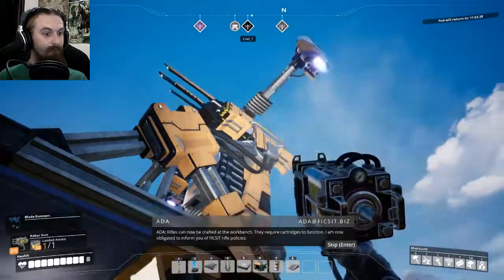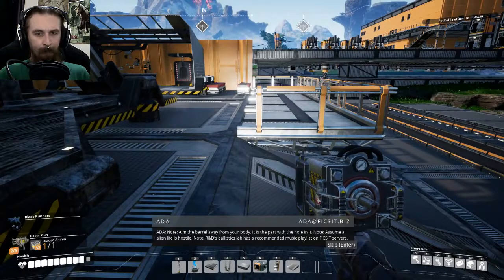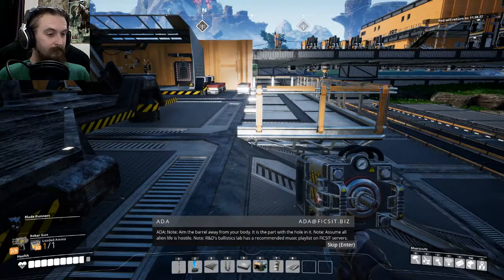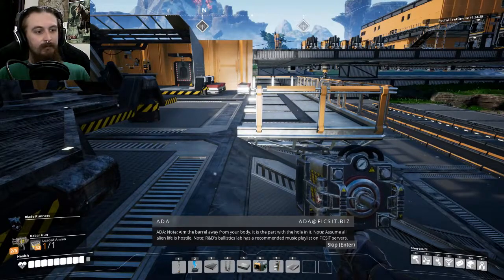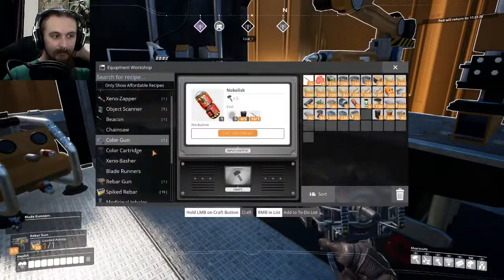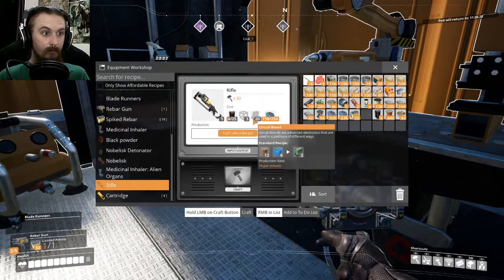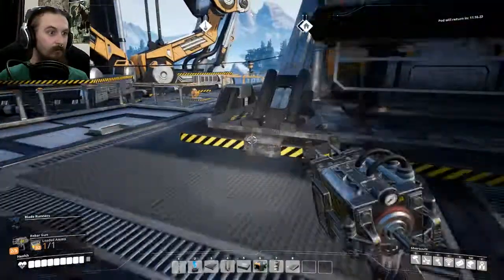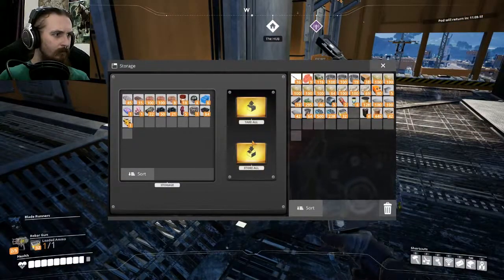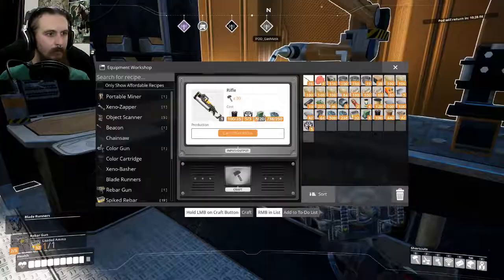They require cartridges to function. 'I am now obligated to inform you of FICSIT rifle policies. Note: aim the barrel away from your body — it is the part with the hole in it. Note: assume all alien life as hostile. Note: R&D's Ballistics Lab has a recommended music playlist on FICSIT servers.' I wonder what's on that playlist. Alright, I need three heavy modular frames, 20 circuit boards, and 25 steel pipes — and I can make this. I should have at least some of that lying around here. I know I had some circuit boards somewhere. I need some circuit boards.